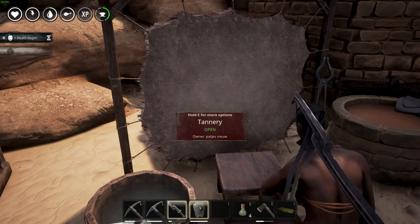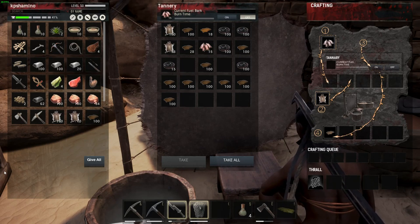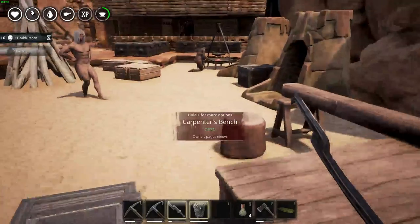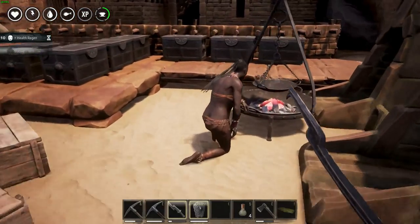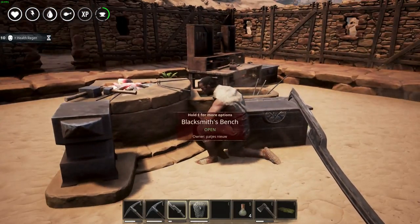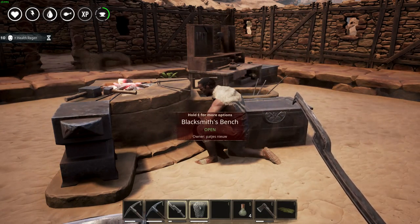Manufacturing thralls speed up crafting for every profession. For example, in a tannery they are incredibly useful because tanning is slow — and you need a lot of tar to make steel. You have thralls for tannery, cooking, blacksmithing — there's a thrall for every profession. That's why getting thralls is my number one tip.